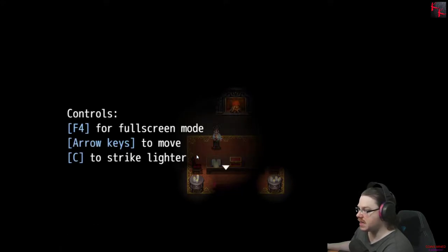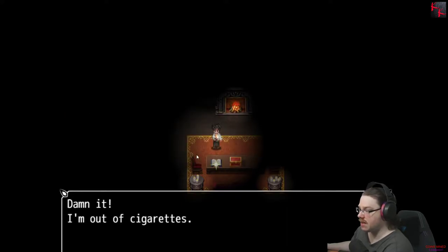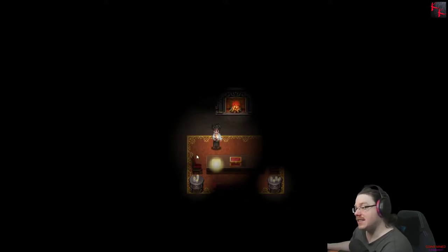Damn it, out of cigarettes. Wait a moment — what was that last one? S for inventory. So I can save. I need cigarettes to save.